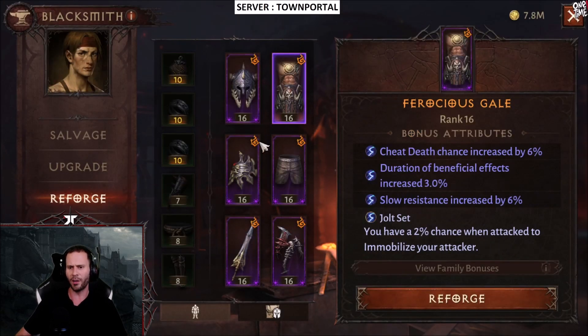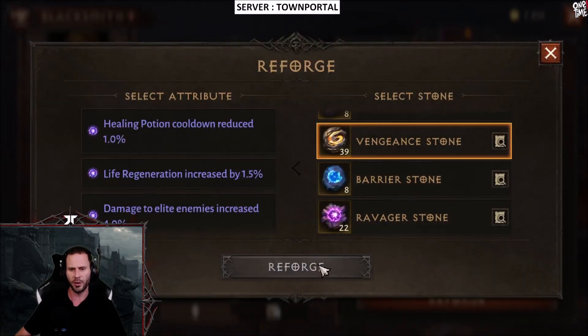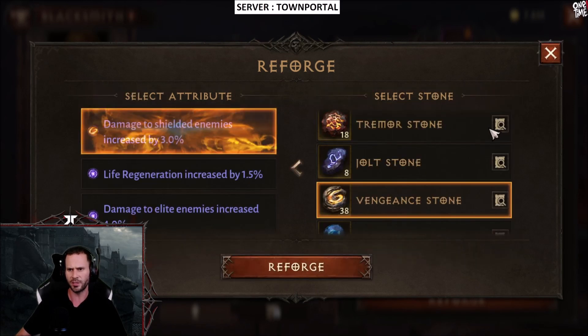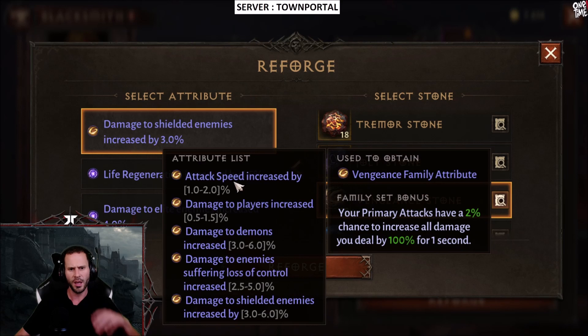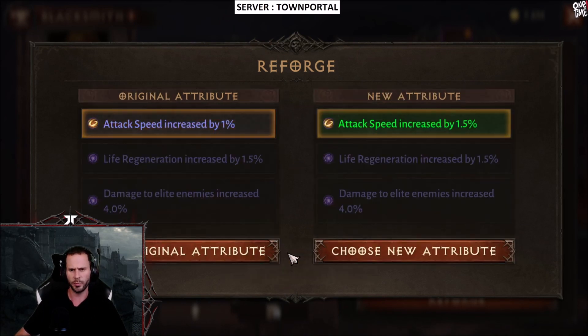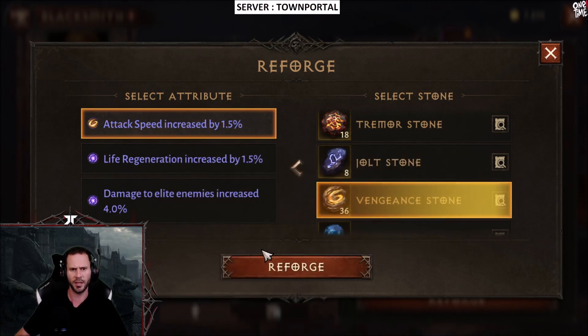We now have Wildfire, Jolt, and Barrier. Let's go ahead and roll Vengeance. What are we looking for in Vengeance? Damage to shielded enemies, attack speed increase, and damage to players increase. Attack speed goes up to two percent, damage to players is 1.5 percent max, and damage to shielded enemies goes up to six percent.